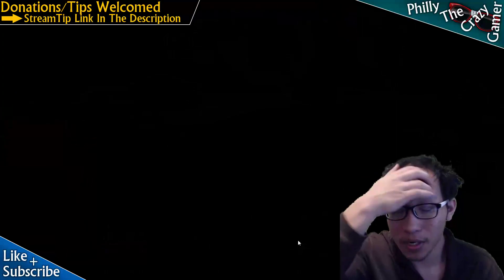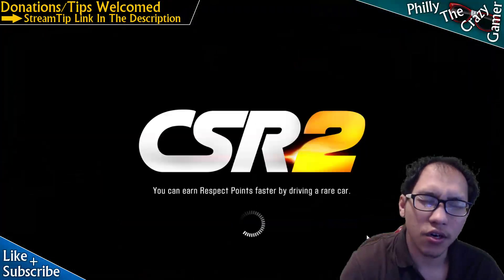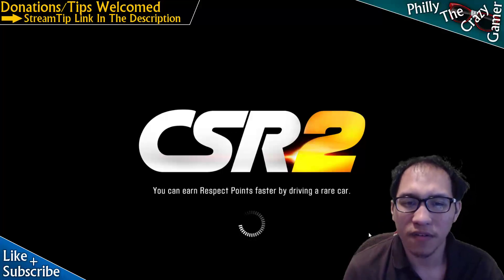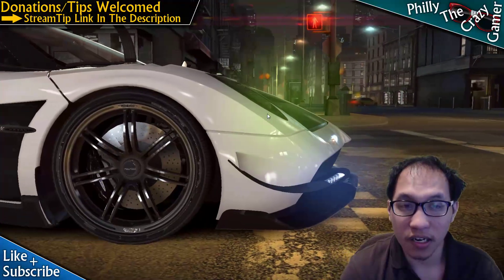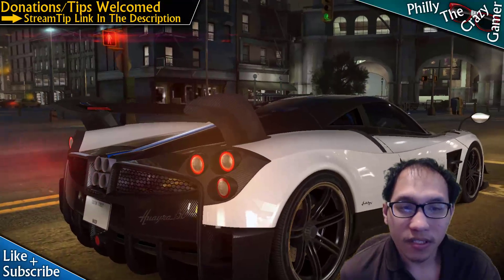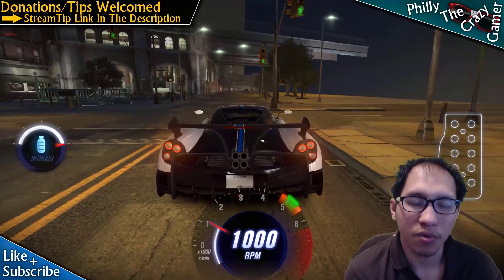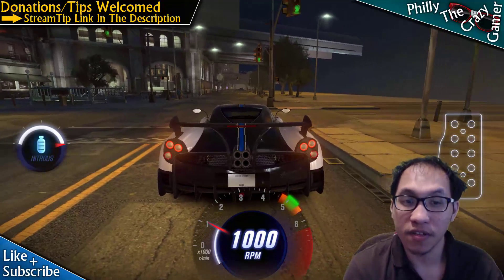I'll show the raised camera mod in a test run since it's easier to demonstrate there. Also, the headlight colors change every other race during night races — you might get yellow, green, or other colors. That's because the color selection goes on a roulette wheel every time you start a race.